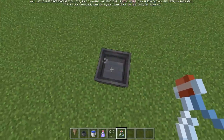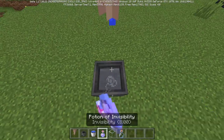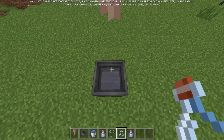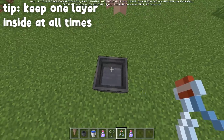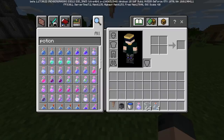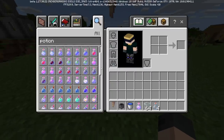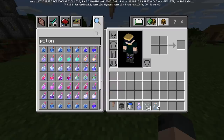Take a potion of your choice — let's say invisibility — and put it inside the cauldron. Then you wait. Slowly but surely, the pointed dripstone is going to fill up the cauldron, and because there's a potion inside it, it will fill with that potion. Give it a little bit of time and it'll fill up another layer. You can come over with a glass bottle and take one layer of the potion. To keep this working, you must have at minimum one layer of the potion inside the cauldron at all times — if you empty it completely, it will fill with normal water.